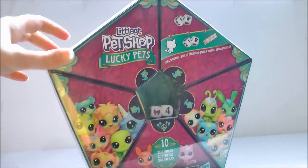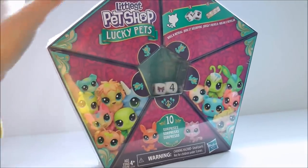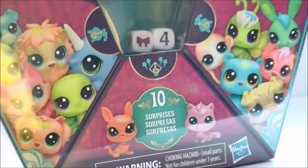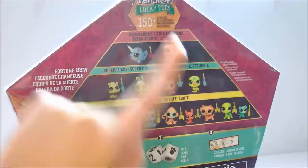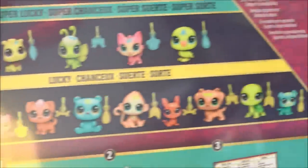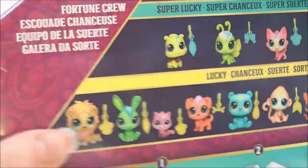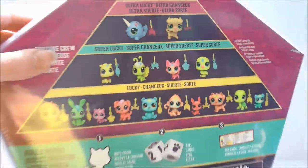Here's a look at the box — you get dice inside too, so I'm assuming there's some kind of board game aspect. It says you get 10 surprises but I'm pretty sure you only get four pets. On the back it shows some of the different pets you can get in the series — there's a lion and a bunny, and some molds I don't have. I hope this isn't the full range because it's not very big.